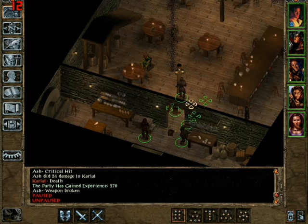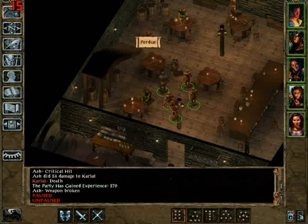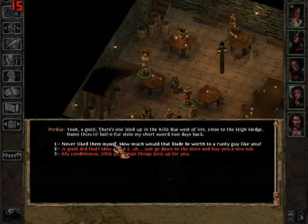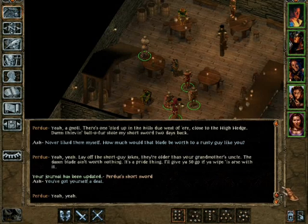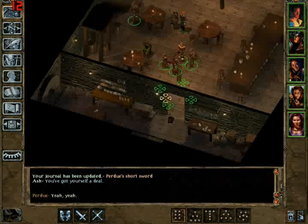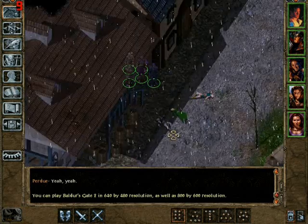You can talk to Perdue. And you've got to get the right conversation — he talks about a dog head, which he means is a gnoll, those seven-foot-tall things. So just go with the first one, the second one, the first one, and the first one again. He's located in High Hedge, which is west of Beregost. We're going to go there right now and get probably one of my favorite characters — Kivan. He's a ranger elf, really good with a bow, pretty much like your sniper.